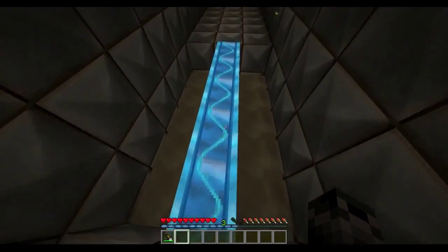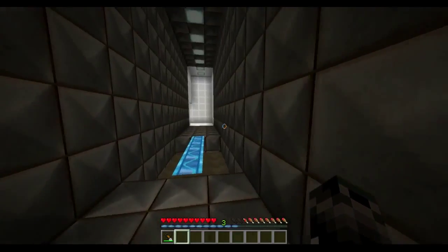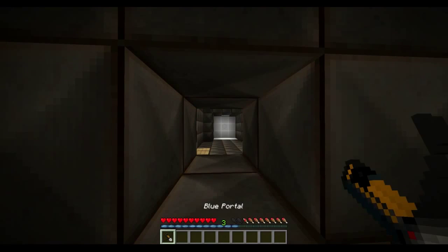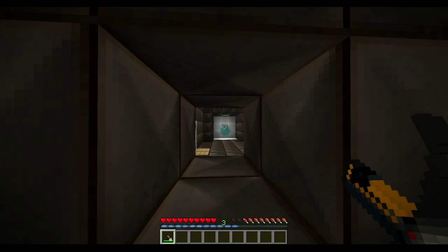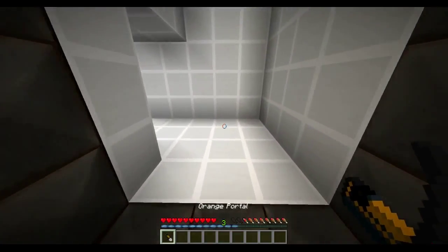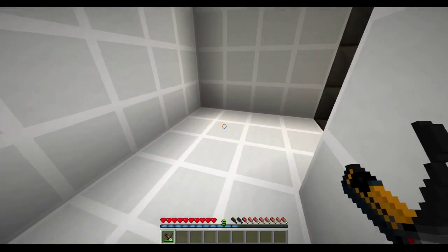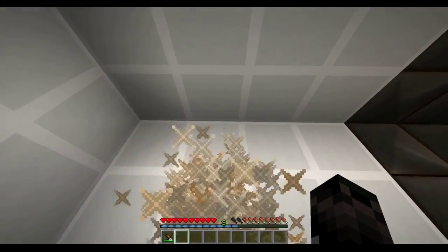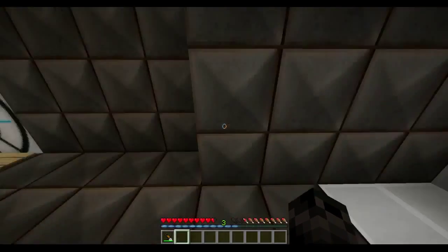Looks like we have a light bridge here. So what am I supposed to do here? I'm supposed to shoot a portal over there. I'll shoot a blue one over there. So I'll go back over here, and now I will drop an orange portal down. There we go. Now let me just teleport over there through the portals.